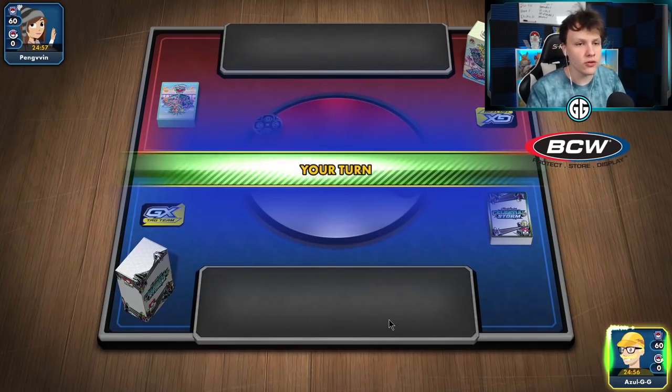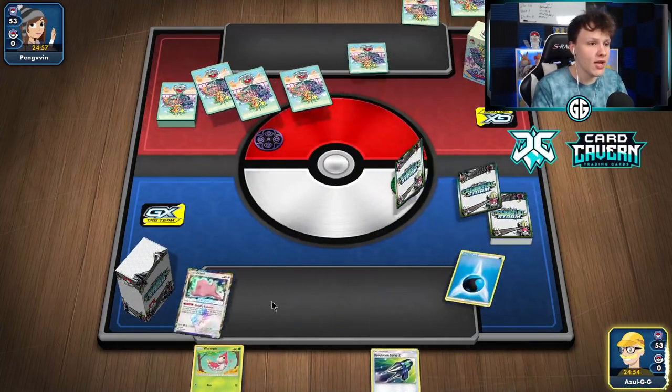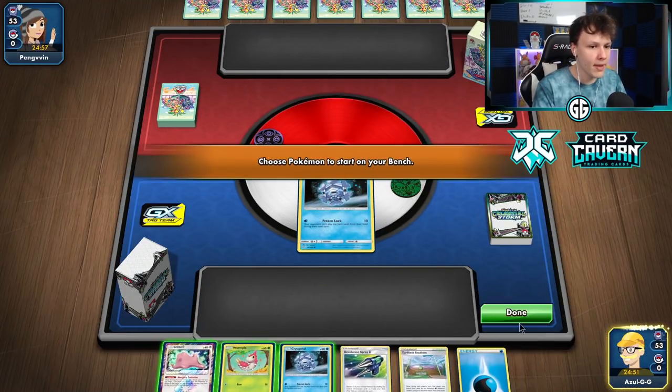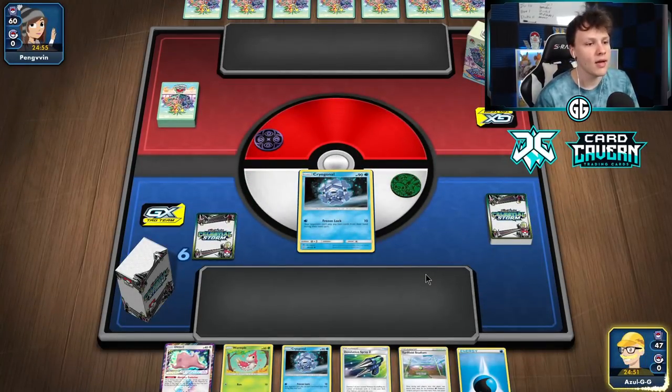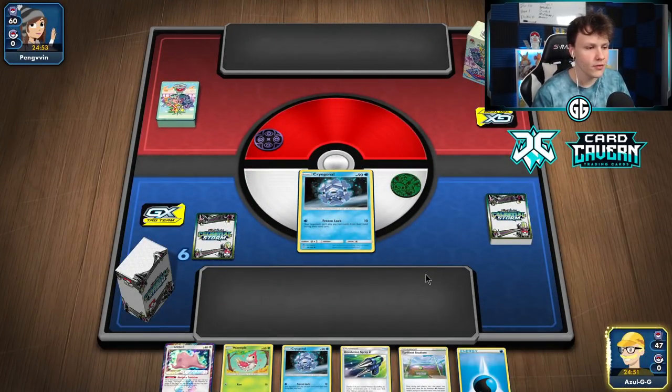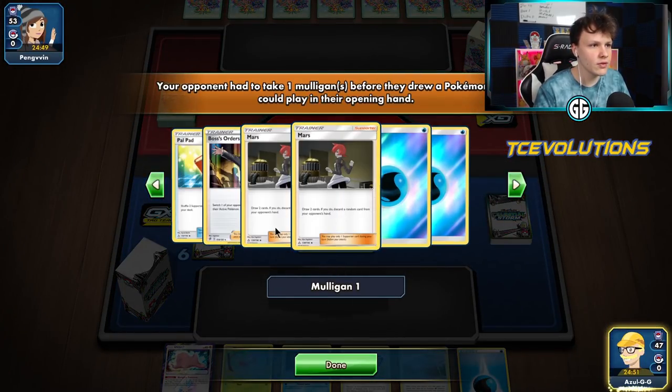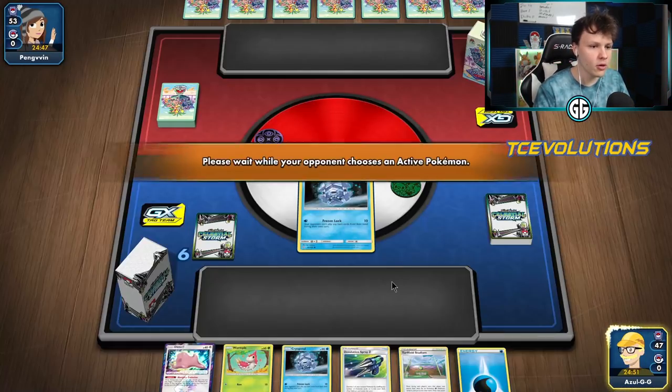Into another one - going first. Hopefully we just don't play against a Cobalion GX. Cryogonal start and we got some Wormpools for the bench and a Turf Field - nothing too ridiculously strong, but definitely possible to get into a turn three. Looks like we're up against a control deck from our opponent.